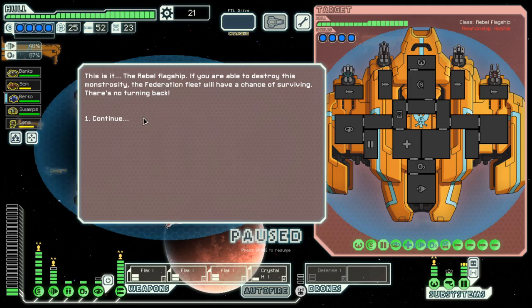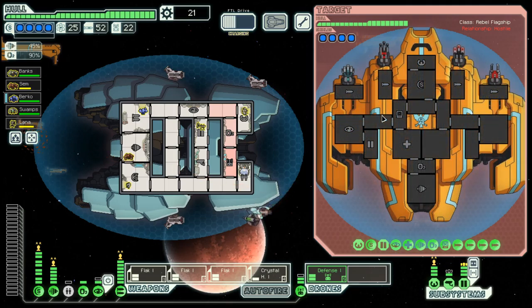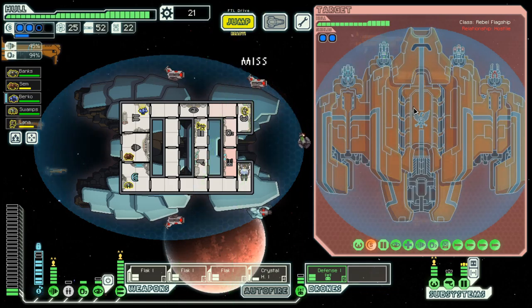And then we shall jump to them. Because in the first round there will be hacking. If we get a bad hack, we can always jump away and try another time. Let's bring up the defense drone. They also have cloaking. I think they are already out of drone parts, so no hacking.